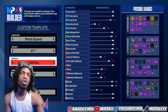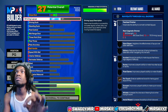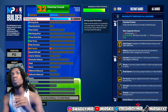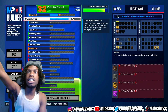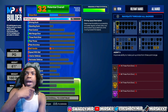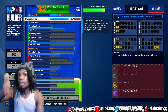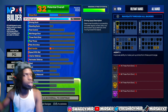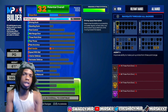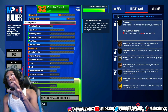Starting off with our driving layup, we're gonna pick this to a 75. A 75 is all you really need with all the badges you get — Giant Slayer on gold, Pro Touch on gold, Acrobat — that's really all you need. If somebody's gonna block you in this game, they're just gonna block you, there's no trying to finesse it. We're not gonna touch our standing dunk, stand-up, or post control.